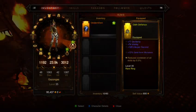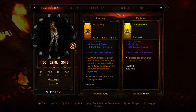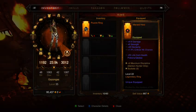We have a legendary ring that we can equip — that's great. I think we got some stuff for our followers.